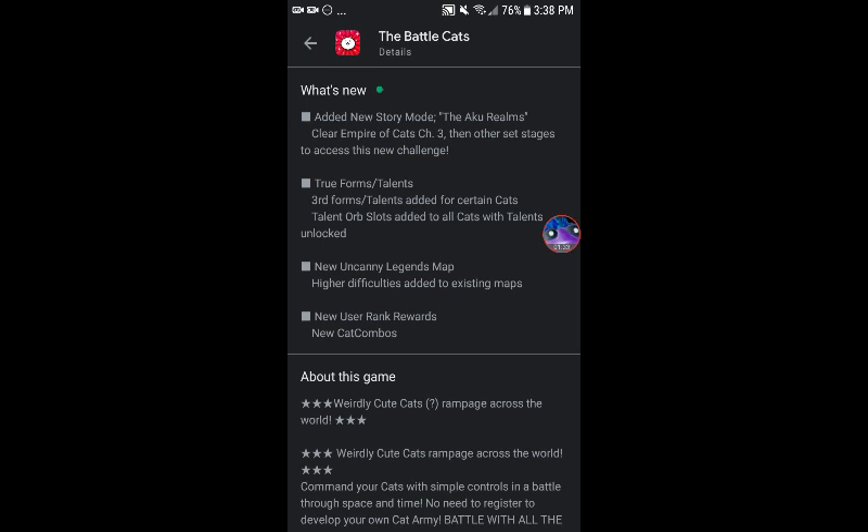Personally, I have only beaten the Aku Tank. I cannot find the times for Aku Cat and now the brand new Aku Axe. So if someone knows what the times are for EN, that'd be great.